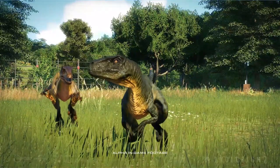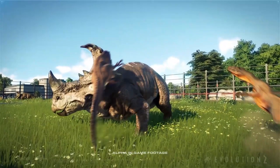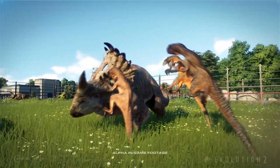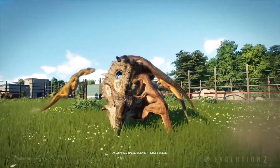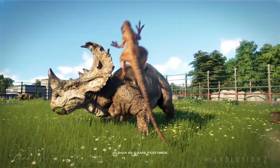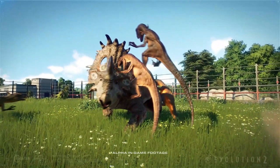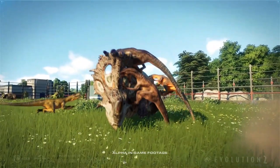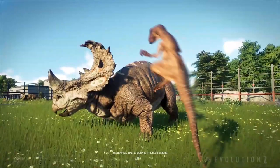Here they come to take the sinosurotops down. Look at how they hunt in a pack — they move and attack from different directions, taking on the front, right, left, and behind of the sinosurotops. Seems like they got a successful hunting outcome.